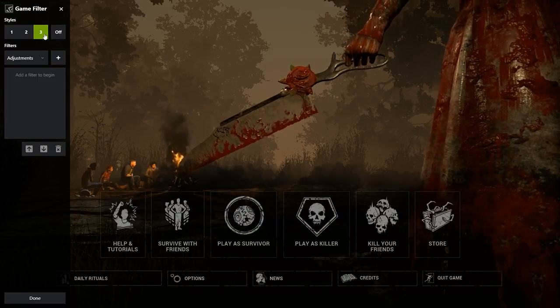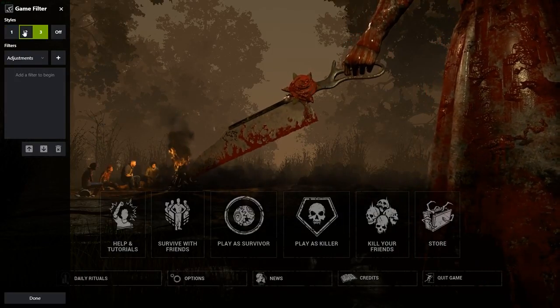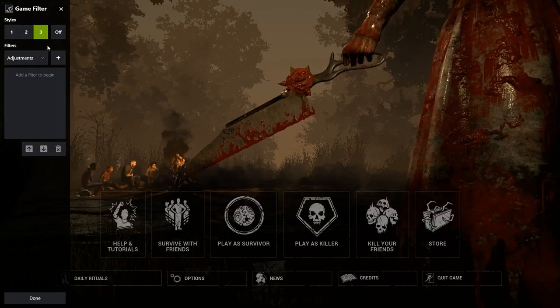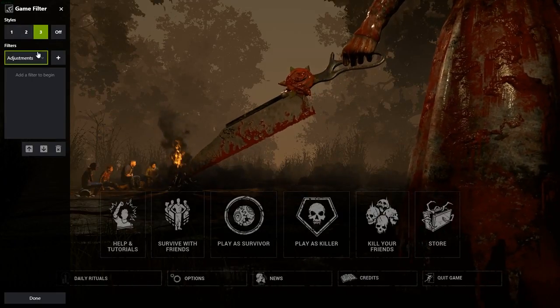We're going to start off on Style 3 — you can start off on any one you want — but I have my settings and Sarnia's saved in slots 1 and 2 respectively, so I'm going to start off with a blank template of 3.